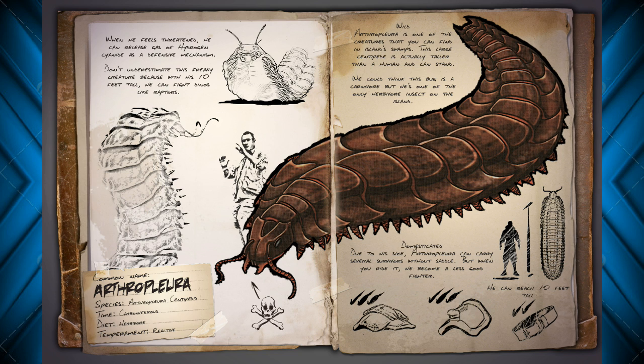He's going to be a good source of chitin when you kill him, and I don't think he's going to be too difficult to tame. He is an herbivore with a reactive temperament, so he'll fight back if he has to, but don't be afraid of these guys jumping out to get you during your sleep. Or should you be? Anyway this is definitely a cool dossier.